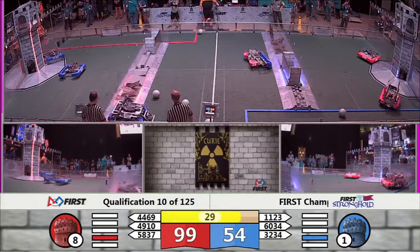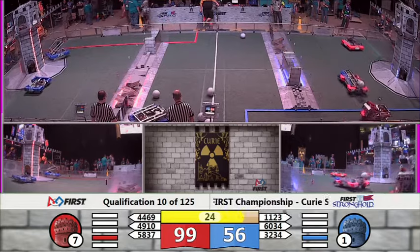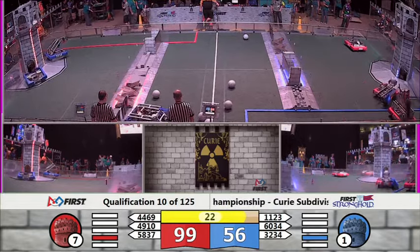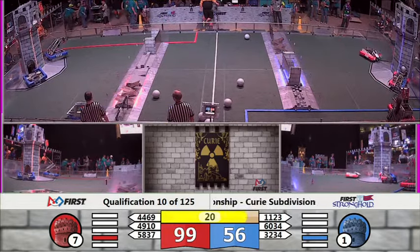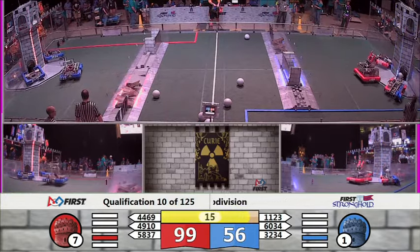Aim Robotics backs up, looking underneath the low bar. Both our teams here have reached the Outerworks. The Blue Alliance only has one point of strength left on their tower. And it looks like Unity for Tech might be trying to take that point away. 20 seconds remaining now in our match.